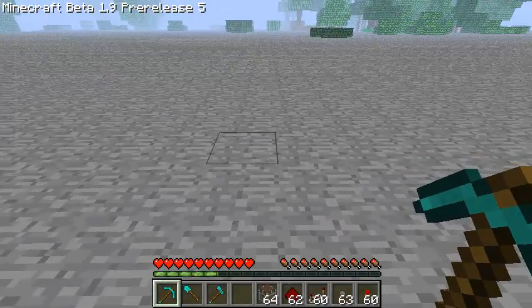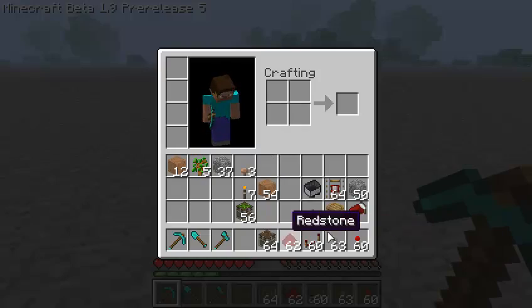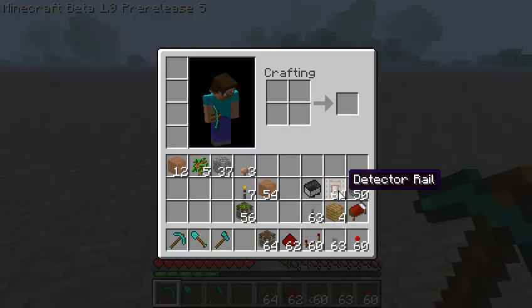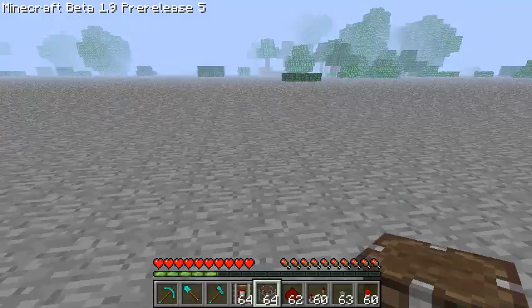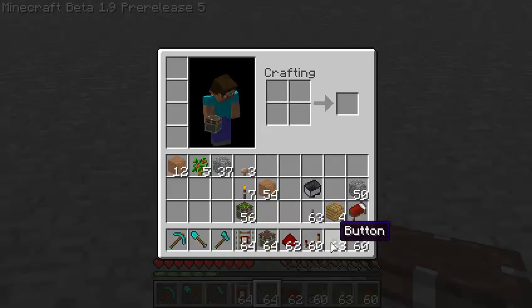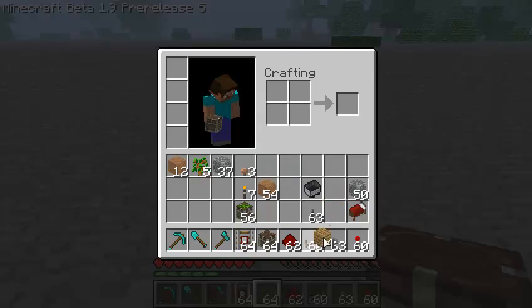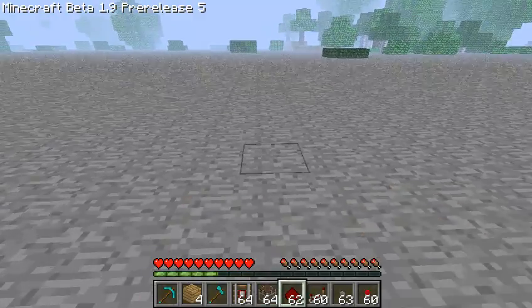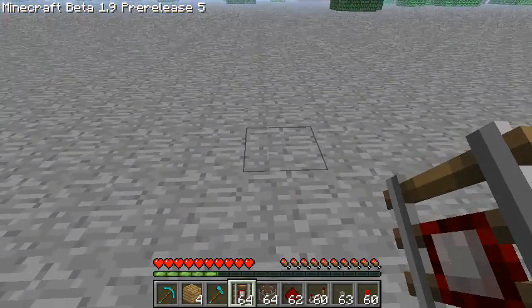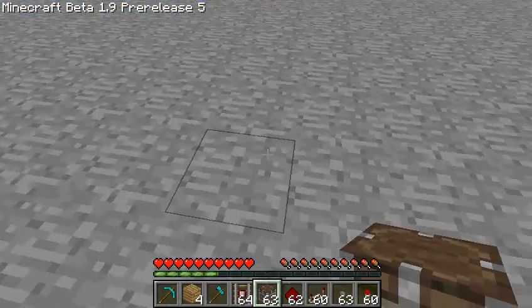I just made this video and I gotta narrate over it because it didn't record. Basically it's how to make a button like a lever, and you're gonna need two normal pistons, some redstone, some redstone repeaters, and a detector rail.